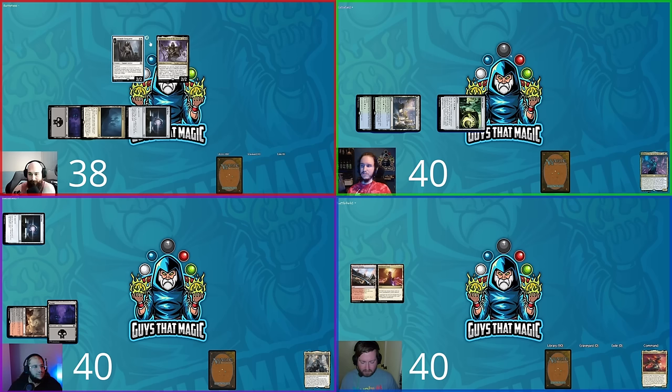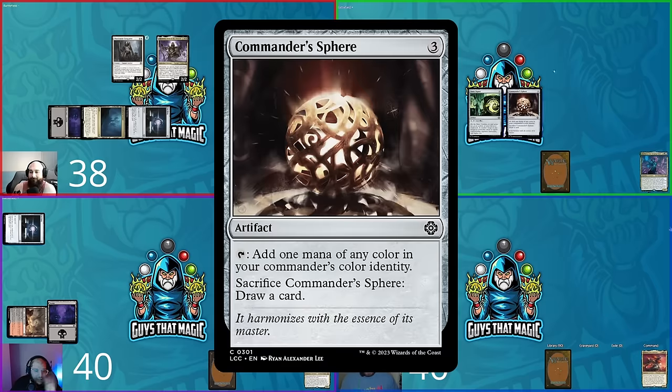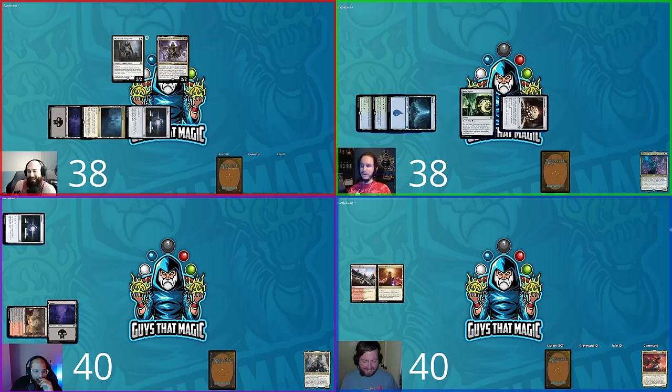David's 2/2 Conqueror with vigilance swings at Steven, who declares no blocks. David gets him to 30. Steven untaps, plays a Lame Return, taps three, plays Command Sphere — which comes in tapped, giving David no 1/1 token. Steven passes.